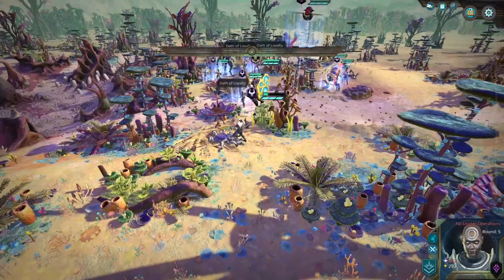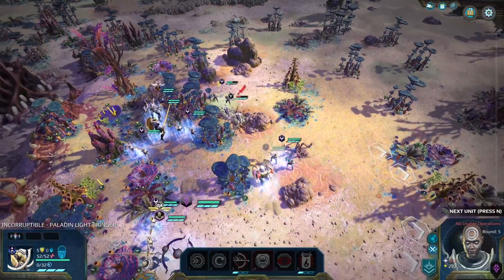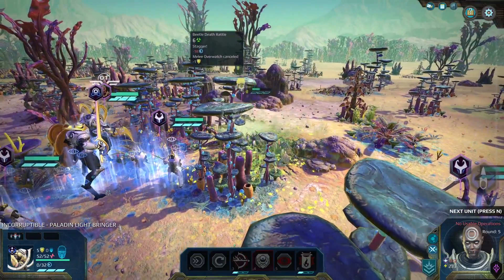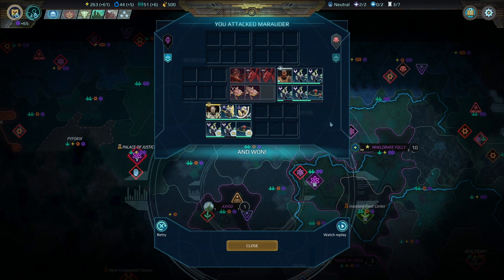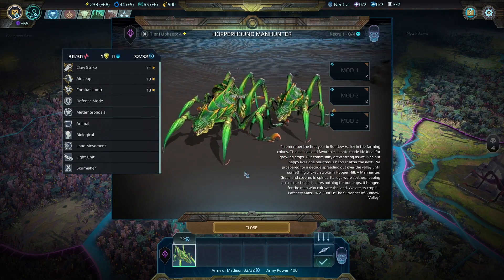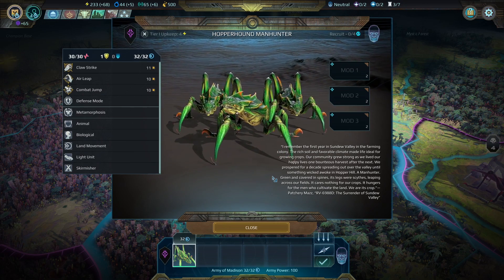One guy is nibbling on my back — leave me alone. Let's give him the old shot in the back from the Warden. Kaboom. I think I had a lot of overwhelming firepower for that fight but it was fun to show off how big your death ball can be. I got my very own Hopperhound Manhunter here from winning that battle — I guess I found an egg or something and just hatched this thing.